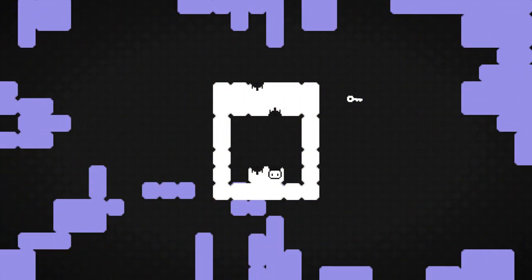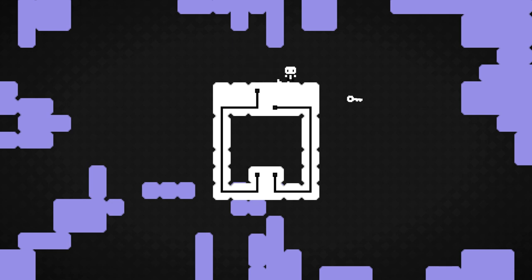For this one, you wanna use the pipe on the right side and then connect it with this one kind of on the ceiling, but not up top. Then from there you can drop down, connect the final two together, and then collect the key on the right side.